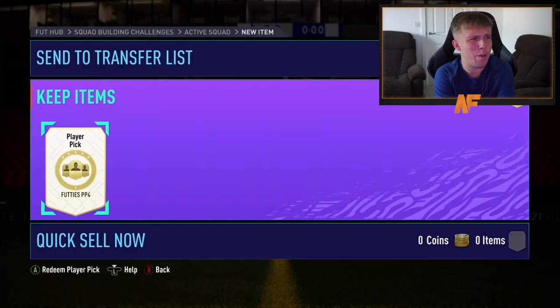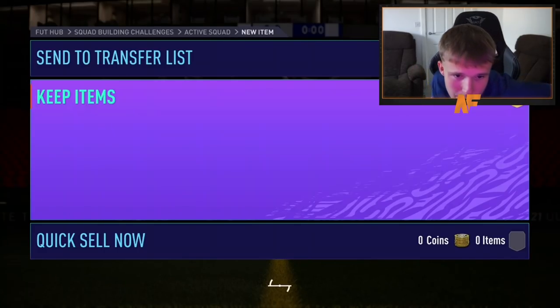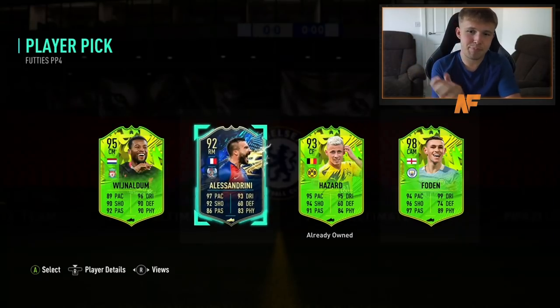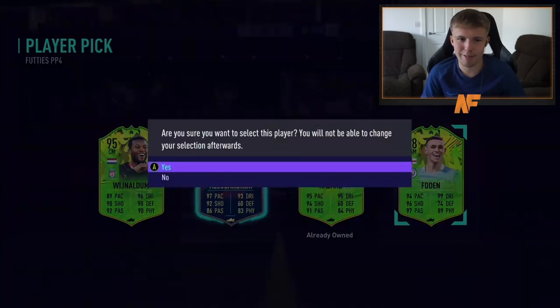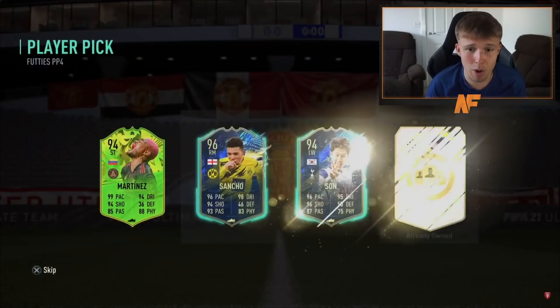Number eleven of the video — it started off not the greatest in terms of these player picks but since the start it's gone a lot better. This is the second Xbox player pick on the video. What do we see? Foden! Big big dubs — Philip Foden in the house, 98 rated. We love to see it, that's beautiful. And here we go Jack — he's gone straight into it.